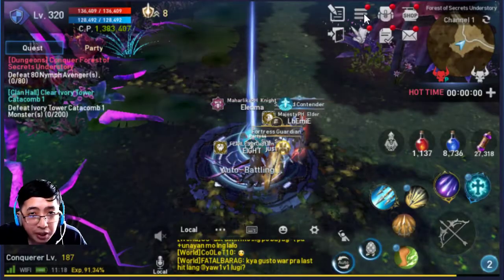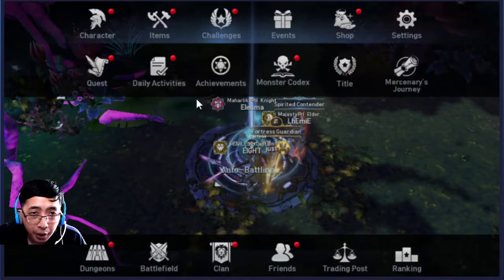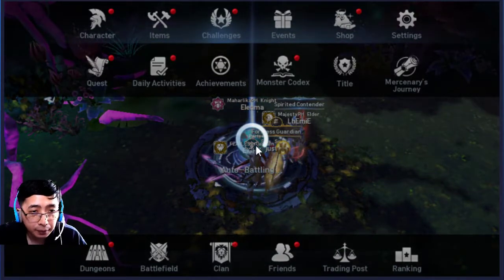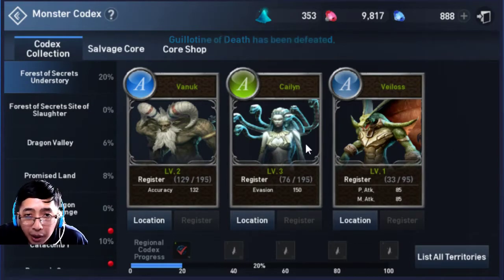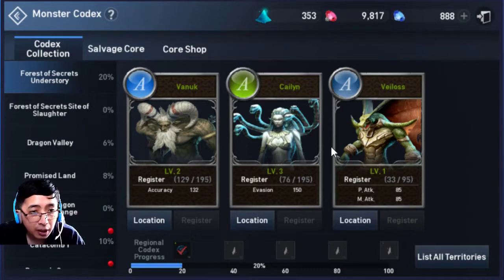Before we proceed, let's take a look at the denizens and the core droppers of this area. Like the previous one, we have three bosses. We have Vanook, and also Kylene, a Medusa, and also Vaelos. So let's begin.